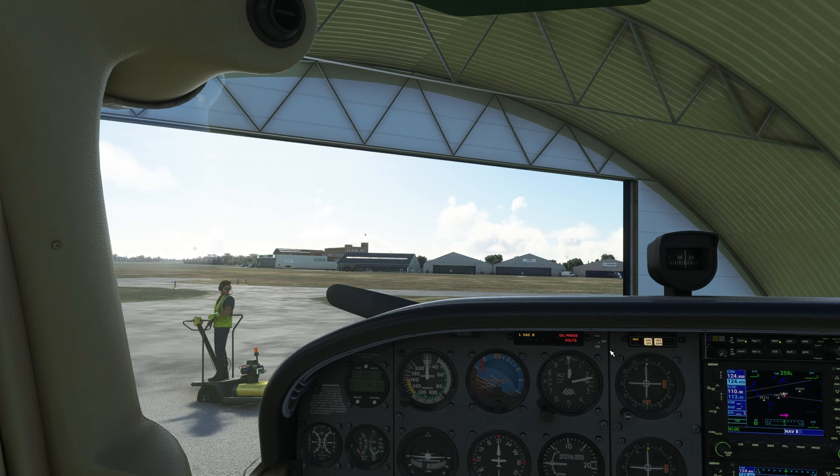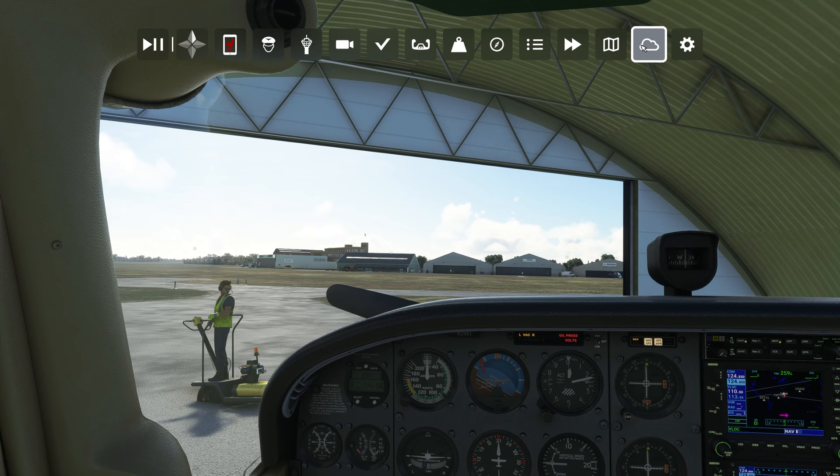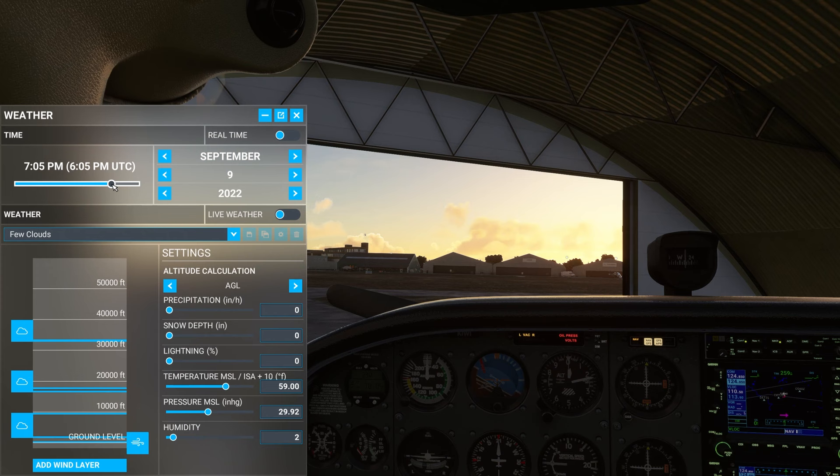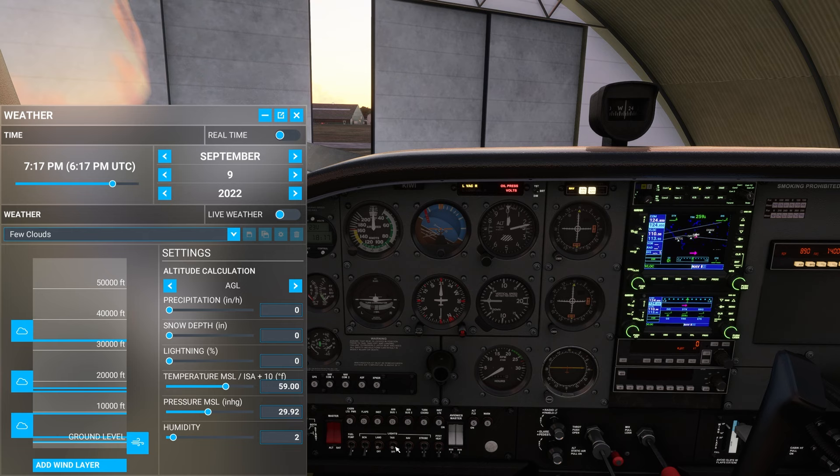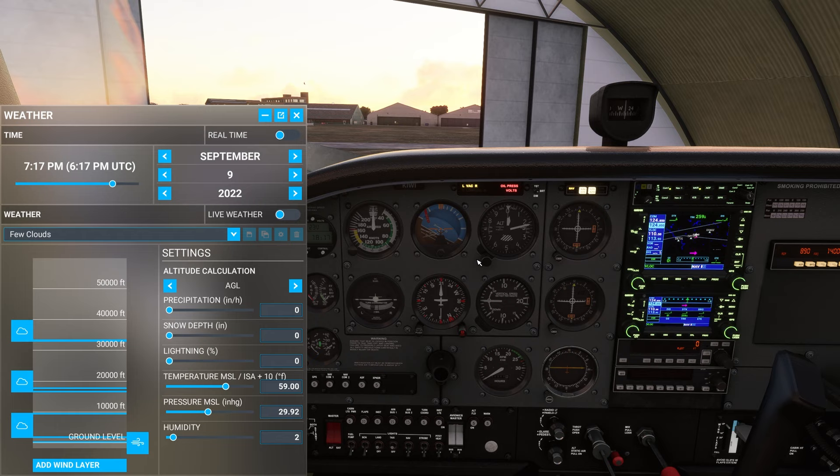One of the very cool features implemented in this release are the animated hangar doors. I'm sitting here at parking spot 7 in the hangar in my Cessna 172. Let's grab the time and move it towards dusk - as it gets towards night time you can see these hangar doors automatically closing, which is very very cool. A great little feature is that you can use your taxi light switch to manually open and close these doors; otherwise they'll automatically open and close. Very very cool little feature on this aerodrome.